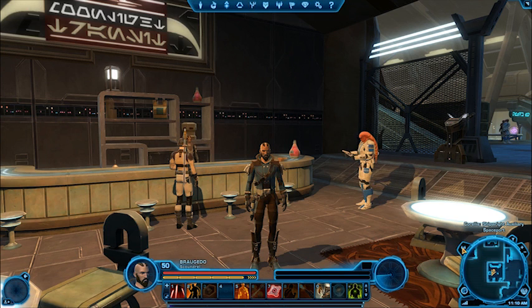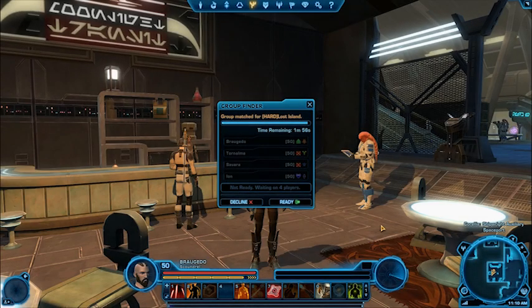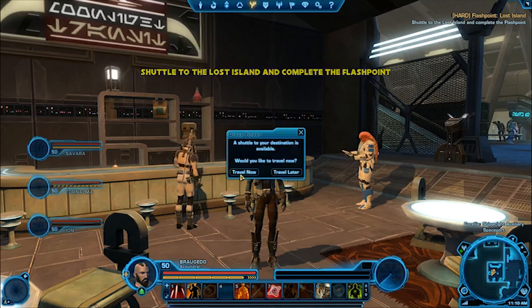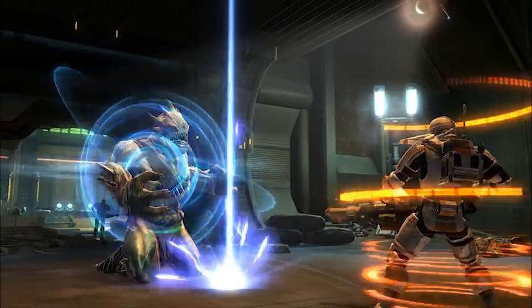Our next game update is called Allies because it is introducing new systems that are going to allow you to find your friends a lot easier. We're introducing group finder in this update — it's probably one of the most asked-for features by our fans. You'll have an interface you can easily bring up to form a group with all the different types of characters you need to successfully do an operation or a flashpoint. It's going to take group formation from perhaps an hour to just a few minutes.